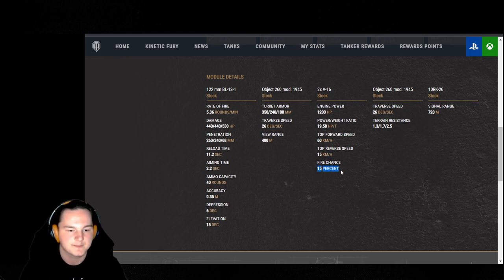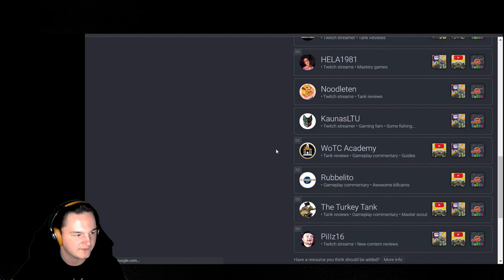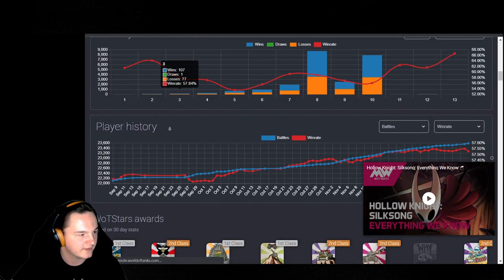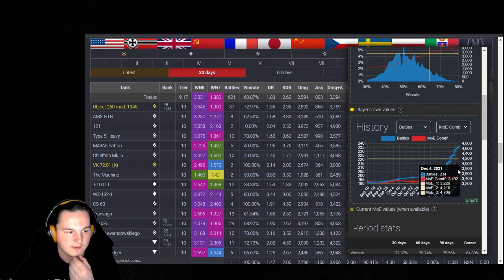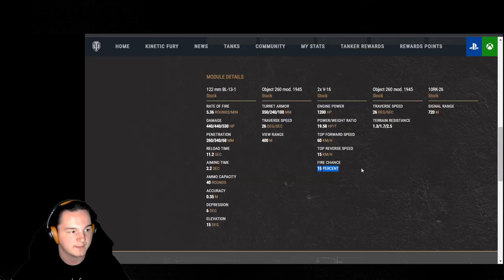Fire chance is 15%. I've been set on fire only one time across 37 matches — that's with a 72.97 win rate and 4,700 average damage over the last 30 days. Fire extinguishers, you're probably not going to need them. However, the transmission is in the front, so you can get engine damage if they're shooting your lower plate. Keep that covered as much as you can and have a repair kit handy.